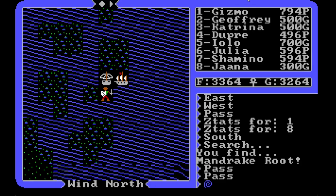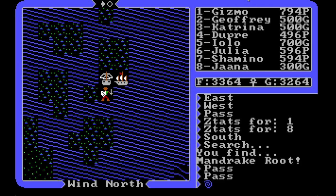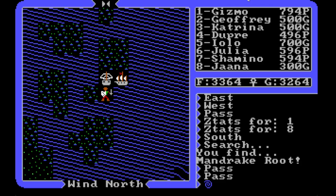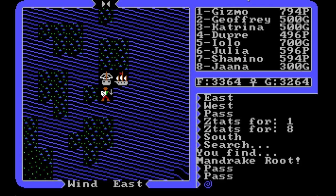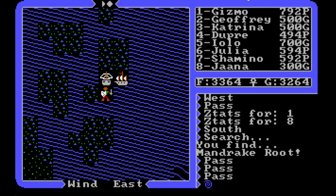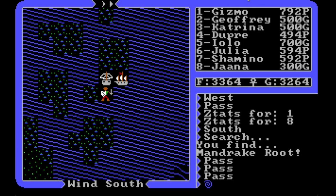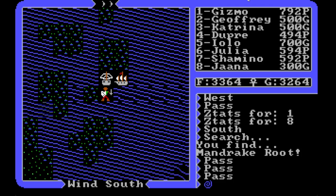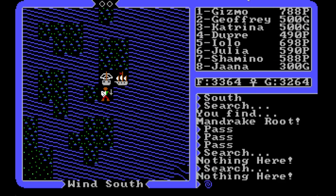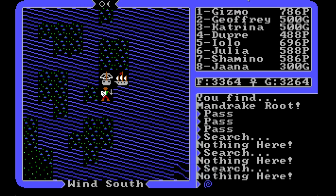As a reminder, we can only get mandrake root at this location when it is full new moons for both moons, so we have to sit here through all these cycles. There is a time limit on how long you can sit without taking a turn, so every time it decides you should have made a move and does a pass, everybody's going to take a hit. And it's another opportunity for somebody else to get poisoned — like Iolo just did. Now there are five of us poisoned.